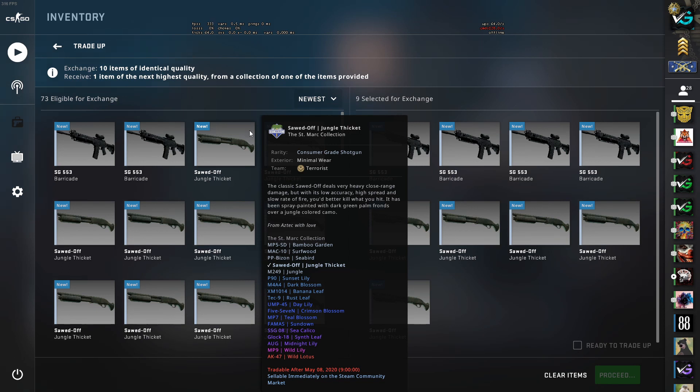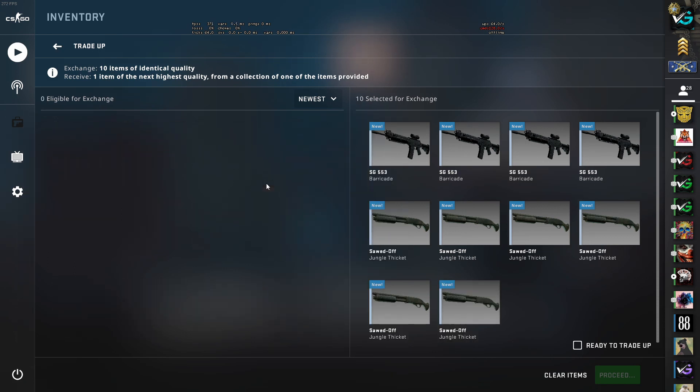The skins that you will be looking for are from the Norse collection, because that is where your profits come from. If you get enough of the St. Marks, you can trade those up to the next tier and so forth. So as I said, it's just a quick and easy one to grind through.